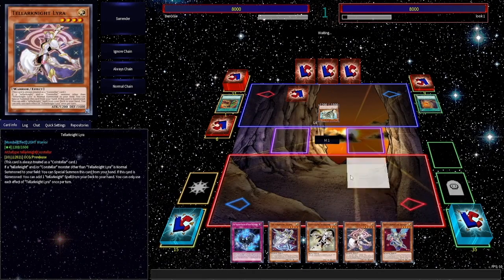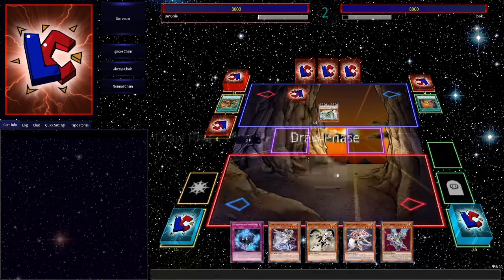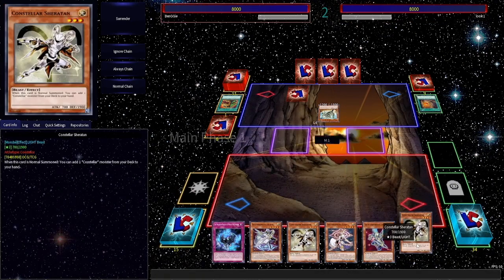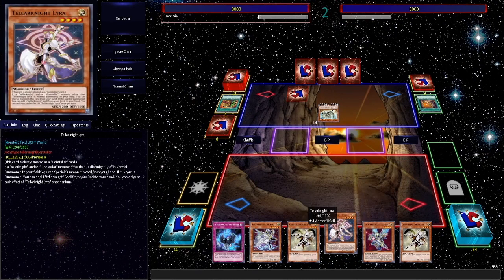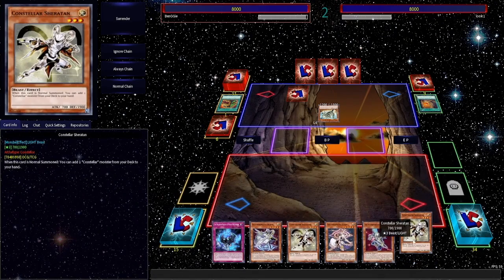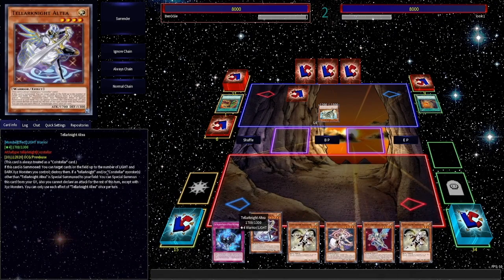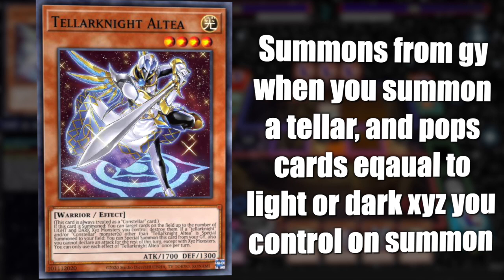Totally honest, depends on what the back row is because they haven't searched anything. If we draw a Droplet or Book of Moon, that automatically deals with that. But we did not. So I guess we're going to have to commit a normal summon that can beat over it and just slowly see what we can commit. Altea has the highest value, because even if it gets punished it's a value card in the graveyard. Even though Necro Valley's up, it's something. Let's start with a normal of Altea and try to attack over Fossil Dyna.